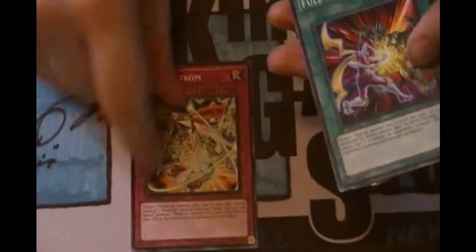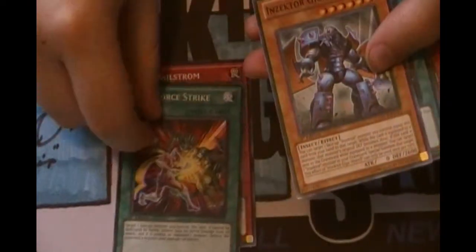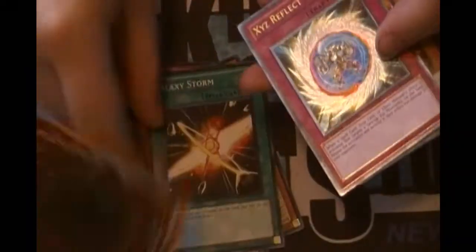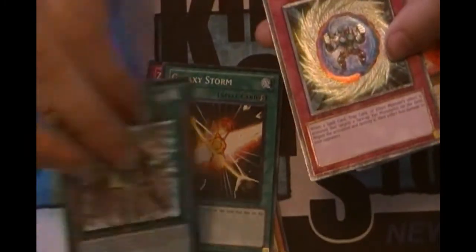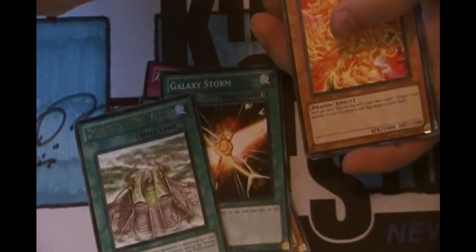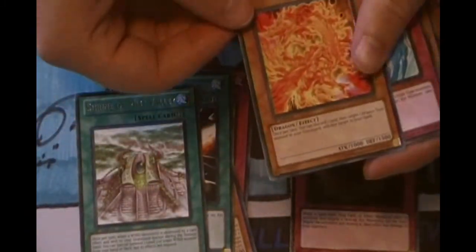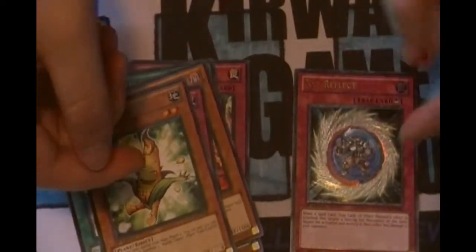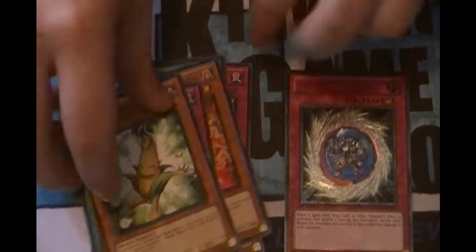I'm just gonna start with Order of Chaos cause it was on top. Let's hope for secret rares. We got Zemangstrom, Full Force Strike, Insector Giggle Weevil, Galaxy Storm, Shrine of Mist Valley, and Xyz Reflect - Ultimate Rare! The worst ultimate rare in the whole set, but it's still cool - I got an ultimate. Also Divine Dragon Apocalypse, Splash Capture, and Sweethorn.